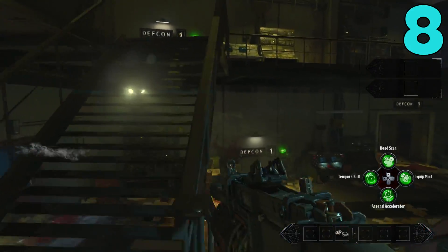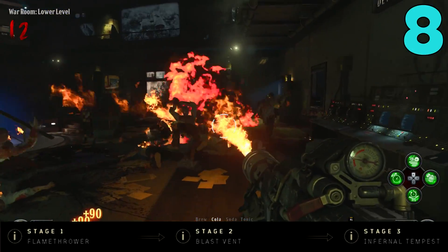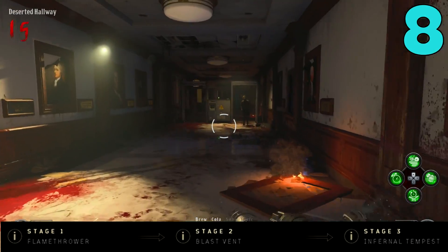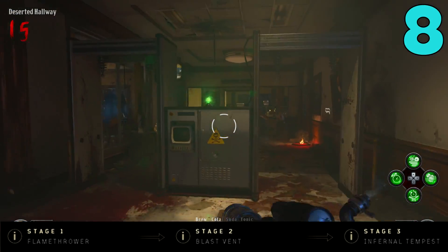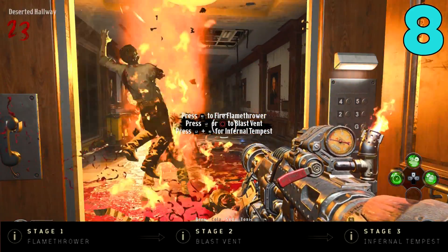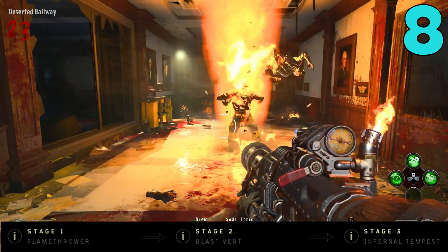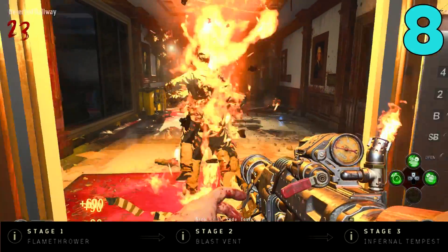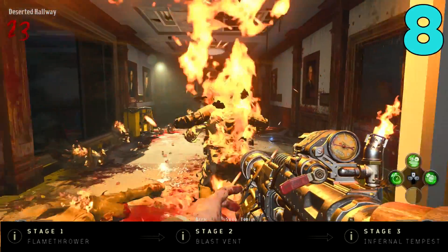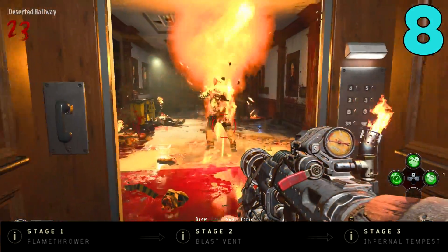The three stages of the Hellfire: the first one is the Flamethrower, just a standard normal flamethrower. Stage 2 is Blast Vent, which is kind of like a mini Thundergun shot. And then Stage 3 is Infernal Tempest, which creates this fire tornado and it's actually really effective. The Flamethrower stage and the Infernal Tempest are definitely good and effective, but Blast Vent is horrible. Overall, this is definitely not my first choice when it comes to a special weapon.